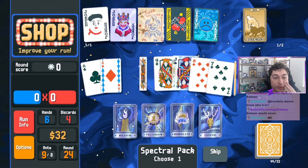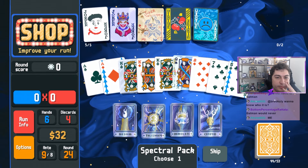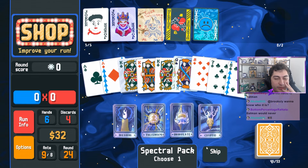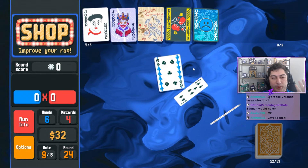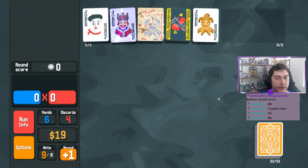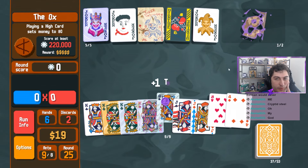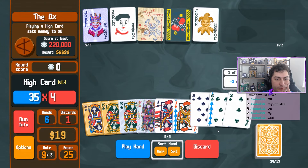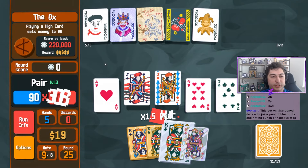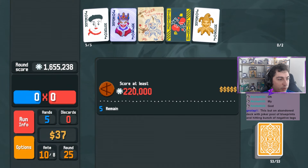That's a lot of fours - that was three fours, not four fours, but three fours. As much as I want to Cryptid the king, we have a good amount of kings. I'm almost tempted to just throw a purple seal on that. We're going to sell, buy, sell, buy. Let's not play high card this time - we'll play a pair of jacks. Give me a tarot card - sure. Hopefully this is enough. It is - it's 1.6 million.